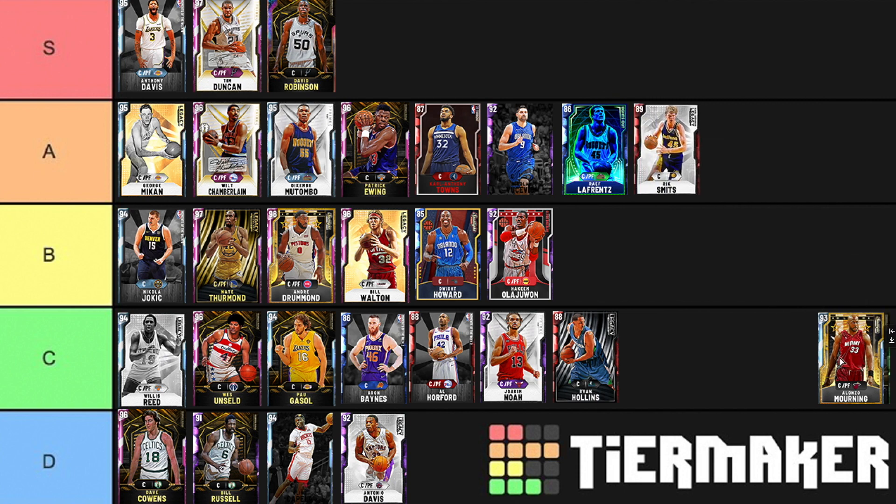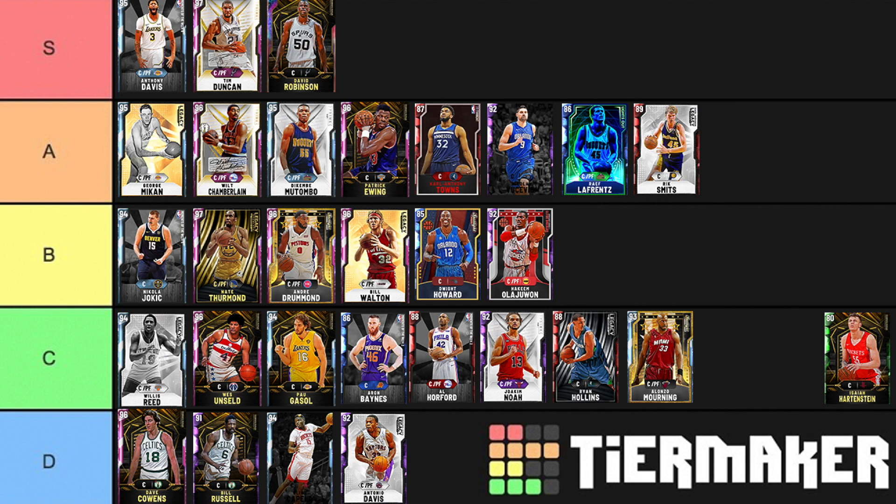Alonzo Mourning is terrible — straight up. He can't really shoot, release is broken, undersized, not very fast, not a good rebounder. Isaiah Artenstein is going into B tier. His release is money and he's got extendo arms — like Mo Bamba in 2K19, that's the way Artenstein is. He feels like a Kristaps Porzingis type player, just so long. Problem is he is a bit weak — he rebounds well enough, blocks shots really well, but if he's being bullied, he's being bullied. That's the reason he's only in B tier. If he had strength of like 90, he would probably be up in A tier, maybe S tier.